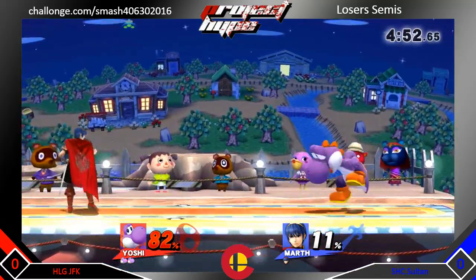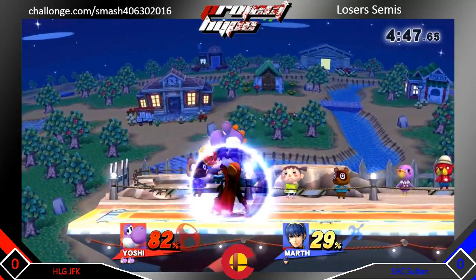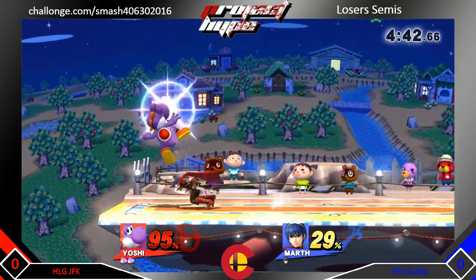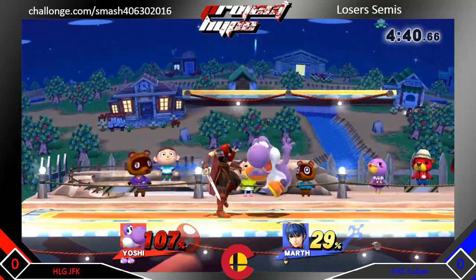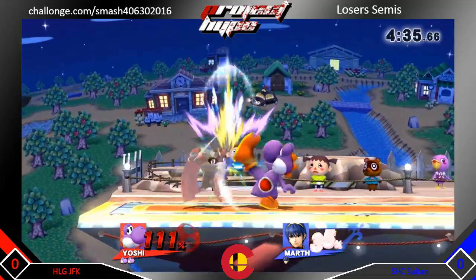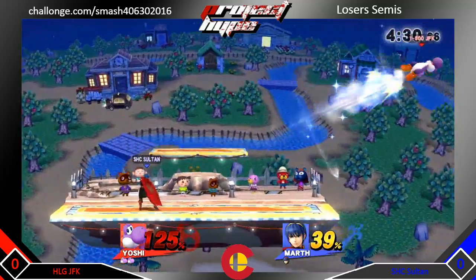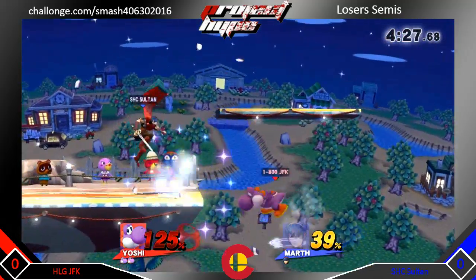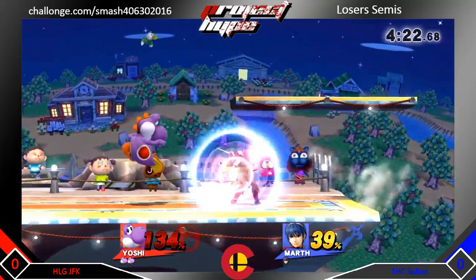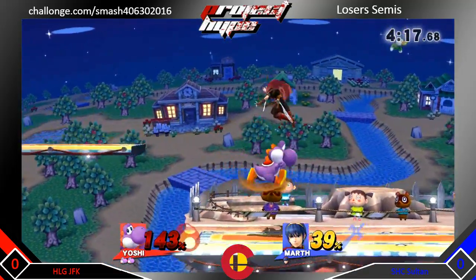Sultan is just keeping his face but JFK is just hopping in with those neutrals. Sultan finally getting in, then impatiently punishing those air dodges. JFK gets a back throw. Sultan's trying to take this and now he misses. JFK gets a jab into another jab, gets that smash — but it's not a tipper so it's not going to take the stock.